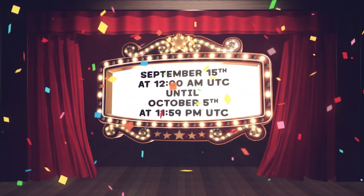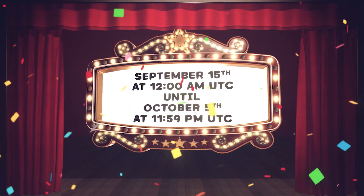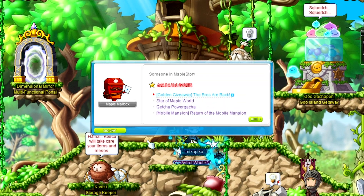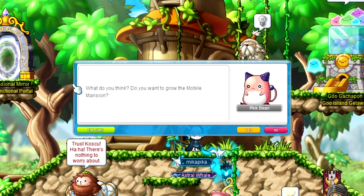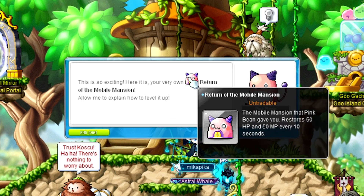The event will begin on September 15th at 12am UTC and end on October 5th at 11:59pm UTC. To begin the event, log in during the event's duration and accept the quest, Return of the Mobile Mansion, and receive the Return of the Mobile Mansion chair.